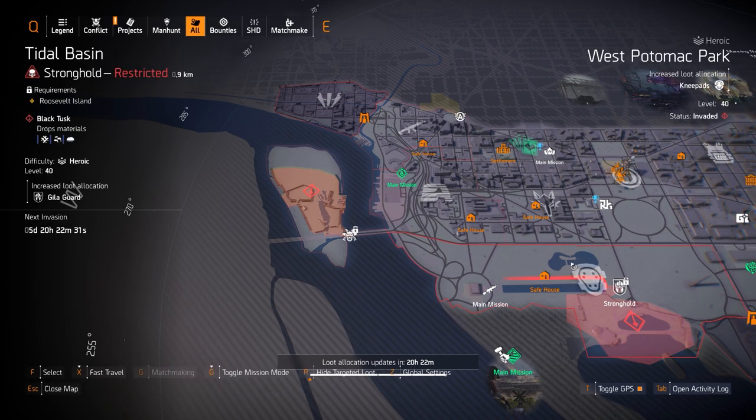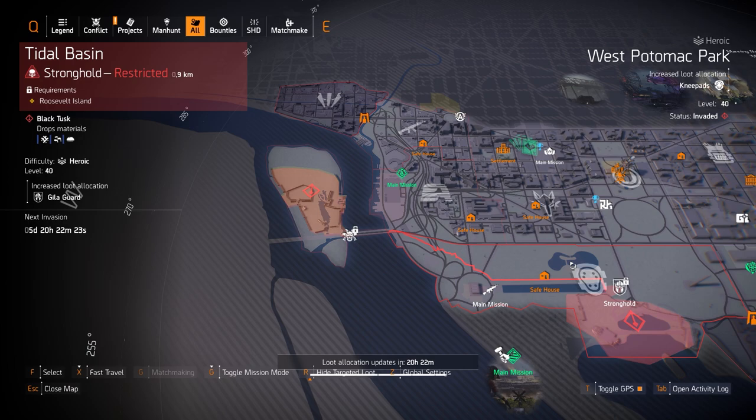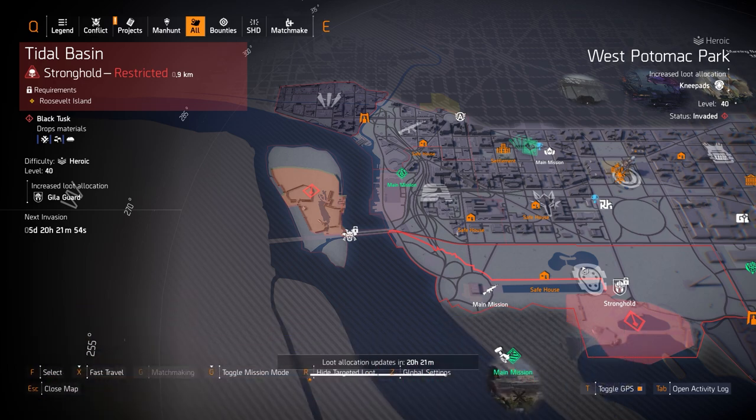Next up we got knee pads at West Potomac Park. You got two exotics: the Ninja Bike Messenger knee pads and Sawyers. Ninja Bike is for run and gun — you vault cover to cover for 25% bonus armor and instantly reload your equipped weapon. Sawyers is the opposite: you sit still and gain 1% weapon damage every second, up to 30% weapon damage. Otherwise you can farm the Fox's Prayer knee pads which give you 8% damage to targets out of cover — actually better than the two exotics because that multiplicative damage is the best type in this game.